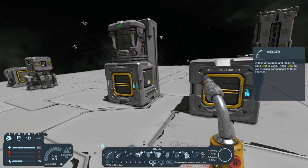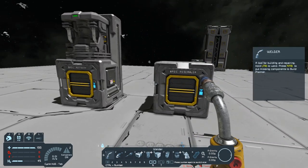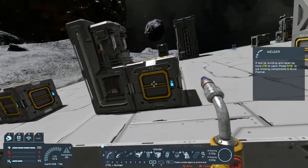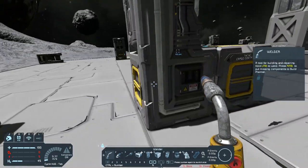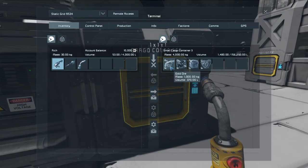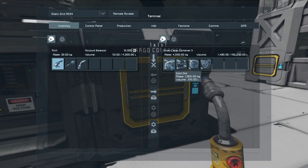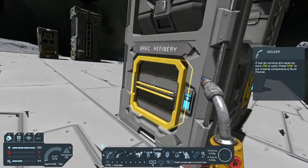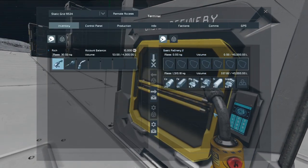I do recommend going ahead and putting these onto your respawn ship. Now the basic refinery — if we take a look at the cargo container, you can see it pulled all but four resources. That's because the basic refinery cannot process these four items: gold, platinum, silver, and uranium. Everything else it can process, and it pulls them automatically — you do not have to queue it up.